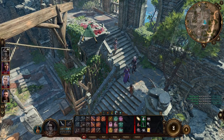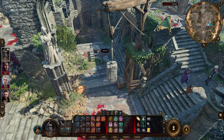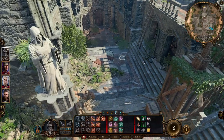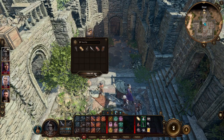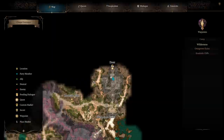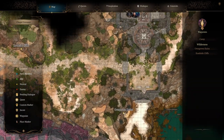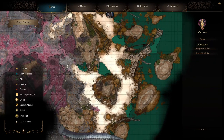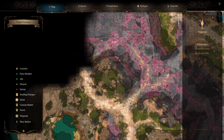We get short rest — twice a day you can restore 50% of your hit points. Warlocks get their spell slots back. We can do a long rest and regain everything including spell slots. We also have Song of Rest which basically gives us an extra short rest. With how everyone is, I'm going to do a short rest here — gives everybody a nice heal.